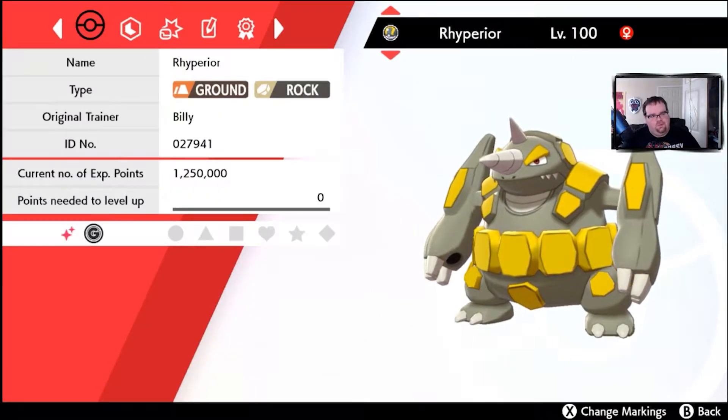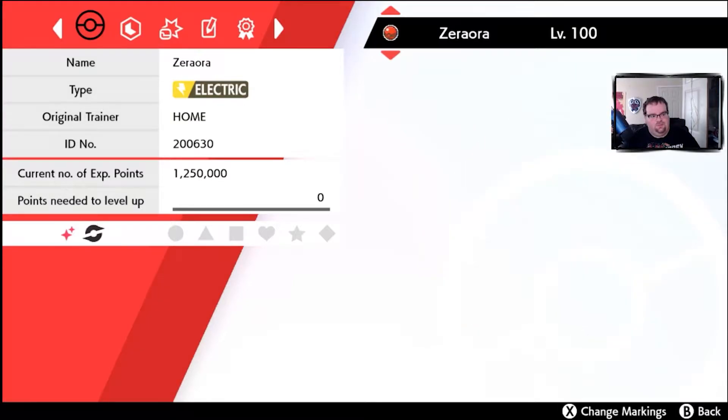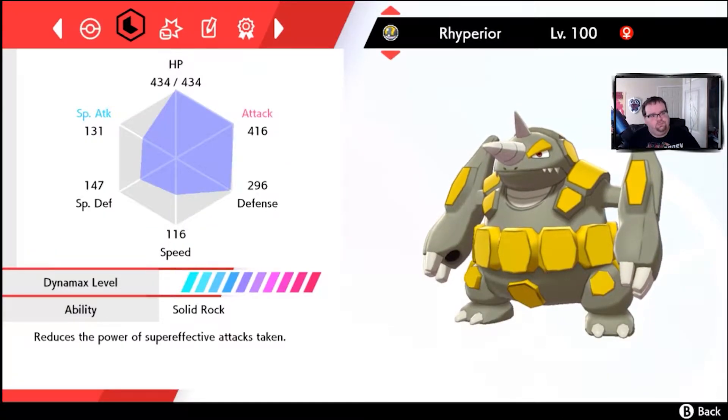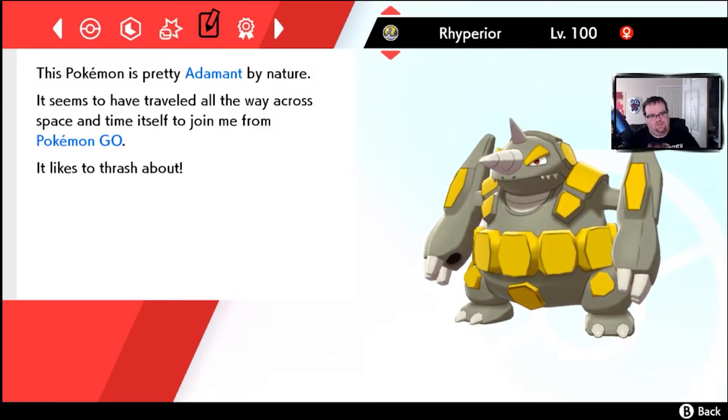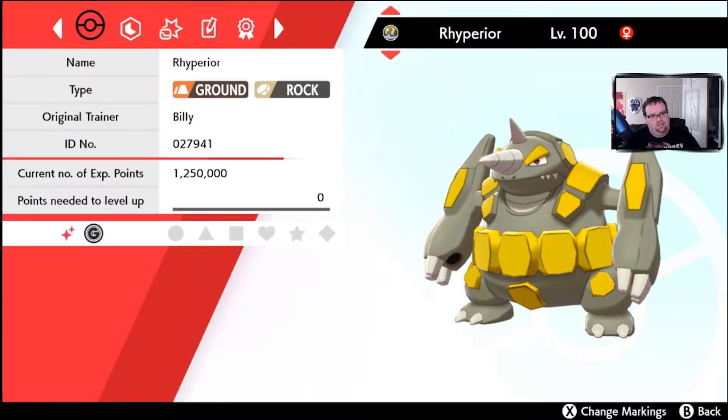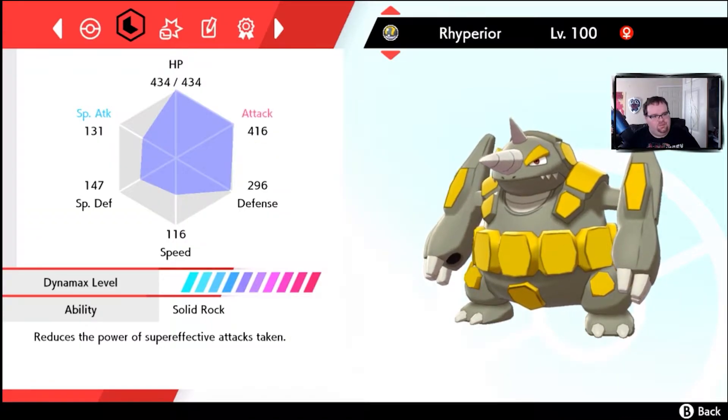Rhyperior. This is a perfect Rhyperior — thank you to my friend Billy for sending me a shiny perfect Rhyperior. This Rhyperior is a tank. It has been fully EV trained. Its attack stats are way up there, as well as its HP and defense. Its moves are Hammer Arm, Drill Run, Stone Edge, and Megahorn. It has the best ability, Solid Rock, which reduces the power of super effective attacks. That's a perfect Rhyperior.